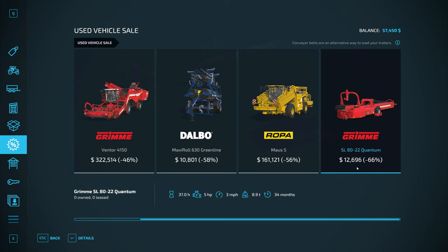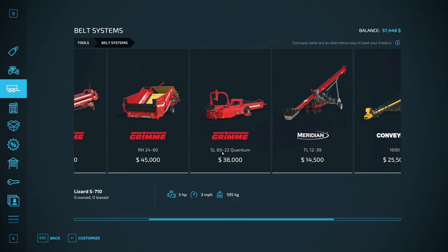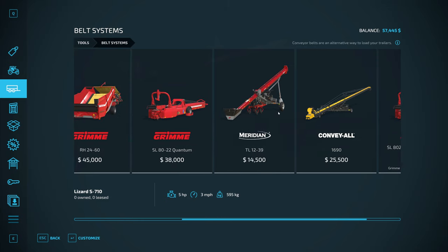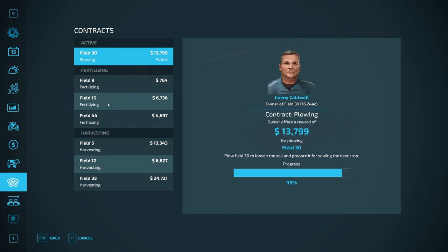This is not the modded one, and I need to be careful about that. I think it's the SL80-22 Quantum — this one will say Auto Belt Quantum and the other one does not, so we need the Auto Belt one. That would be good for grass silage at the BGA, but I may not even be doing that. Either way, I don't really need it right now.